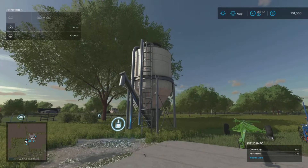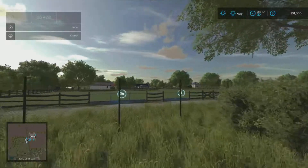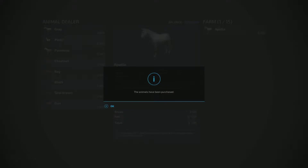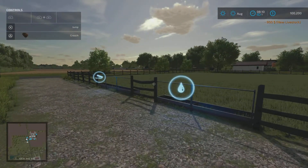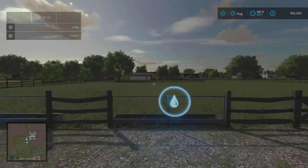I did buy some lime here. Lime prices are more or less normal. Over here you've got your horses - you can go in here and actually buy horses, and that's working. I got a horse. The stat menu is working. They actually require water. I haven't done horses in FS22.